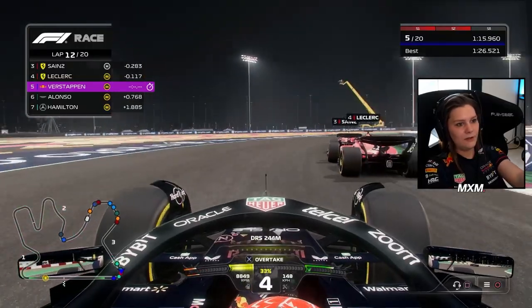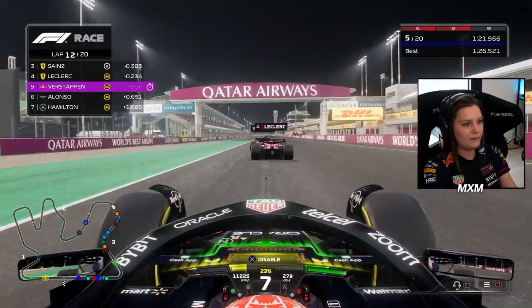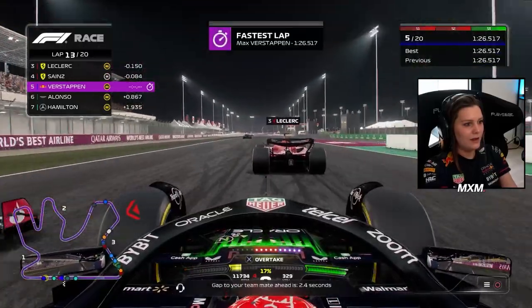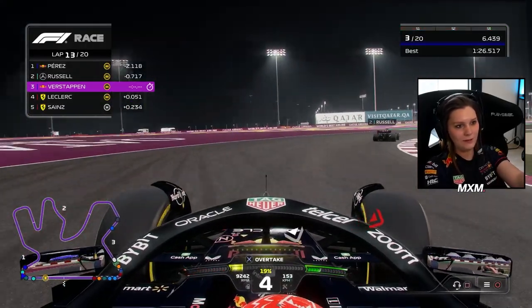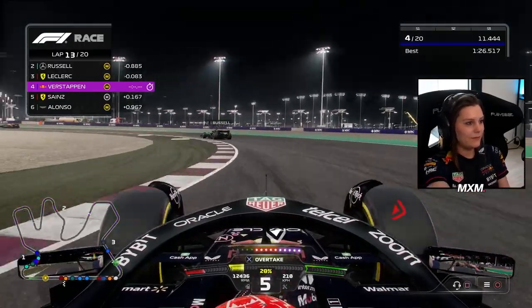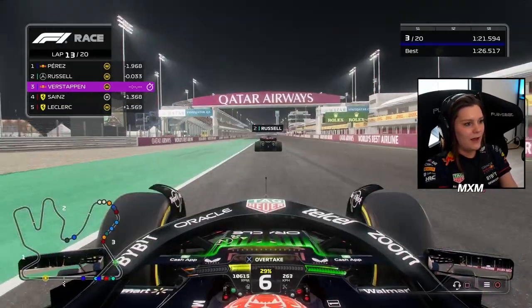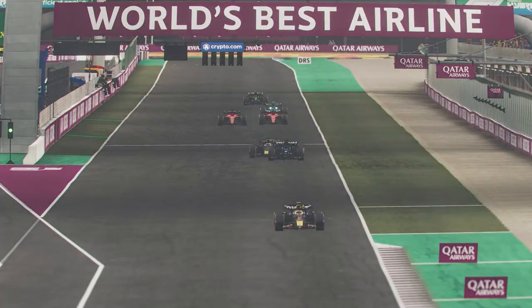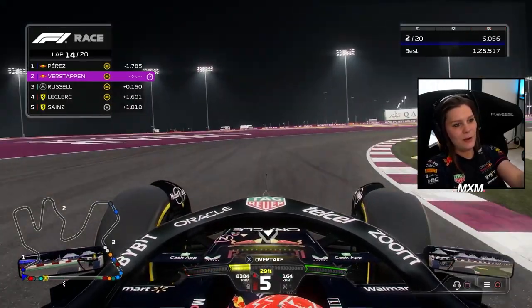Just stay close here, get a good exit. Wing open — let's fly past Sainz. Leclerc is defending the inside line, so let's go around the outside. Two in one! Yes, sir — on to the podium. Next up is Russell. Can we get him? Yes, sir — that's how we do it. Now we got him. On to Perez — the charge for P1.